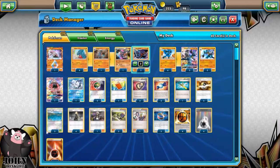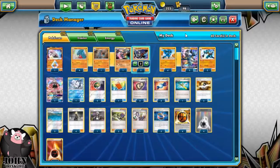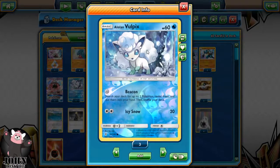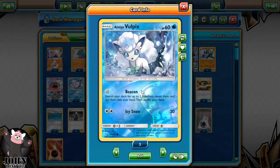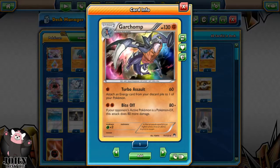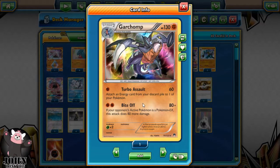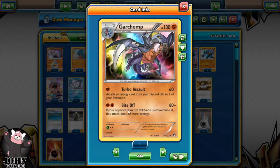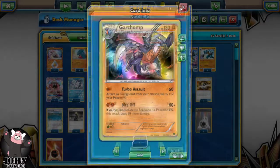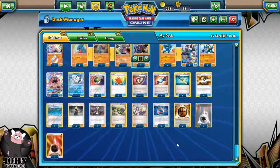Being a Faint attack line, Brooklet Hill is now open to this deck, and Gibble loves it — Riolu loves it. It's a nice way to get the deck set up. We also play a couple of Nest Ball and Lolan Bulb Picks. There's also a Breakpoint Garchomp with Turbo Assault — doing 60 damage and attaching an energy from the discard pile. The second attack, Bite Off, does extra damage to EX Pokémon, but there aren't really any impactful EX Pokémon in the current format.